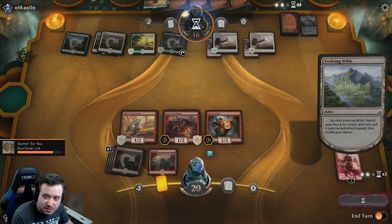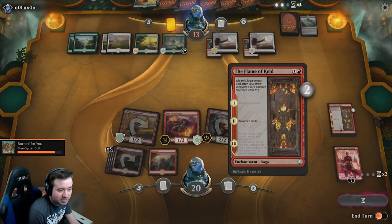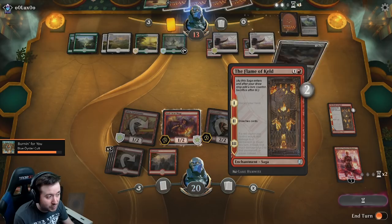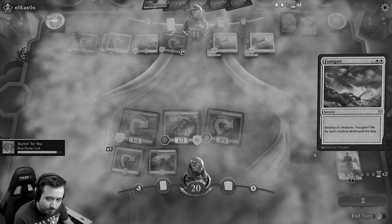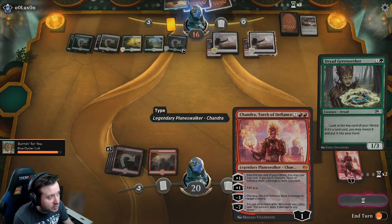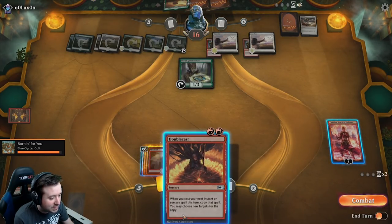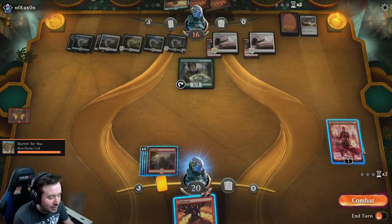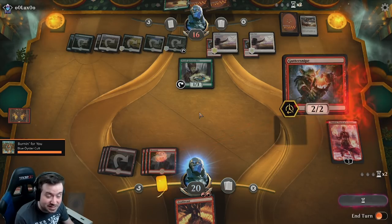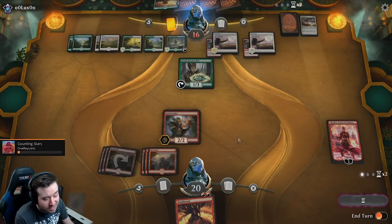I have literally hit zero instants or sorceries. So next turn, if a red source deals damage to a permanent or player, I'm going to be able to plus one Chandra. If anything, that's going to be four damage — all this is going to be plus two. We hit our fourth Guttersnipe. Holy guacamole. What sucks though is we weren't able to get the plus two damage off, but I couldn't pass up casting a Guttersnipe. You just can't — it's life.